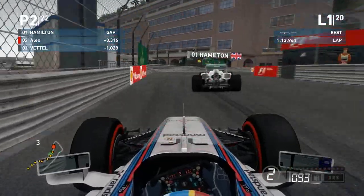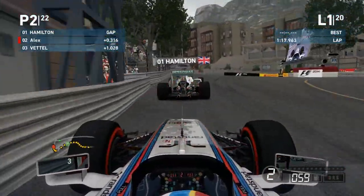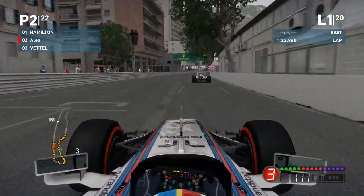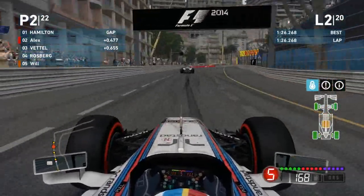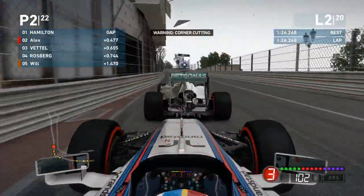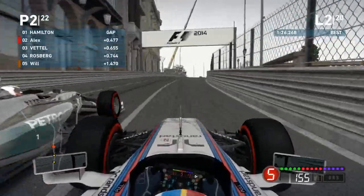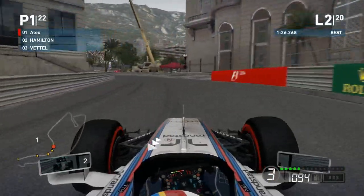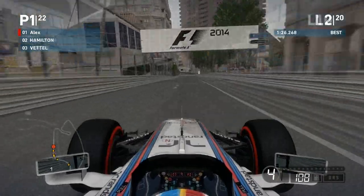It doesn't really matter too much as long as we don't corner cut to get in front of him. Trying to go around the outside of Hamilton into the final couple of turns — that isn't going to work. Down the main straight we hit the barrier ever so slightly on the outside, but we get the slipstream into turn one. Into the braking zone, going side by side with Lewis Hamilton — we're going to make the move around the outside. Yes! We've somehow squeezed around the outside of Lewis Hamilton and taken the lead of this Monaco Grand Prix!